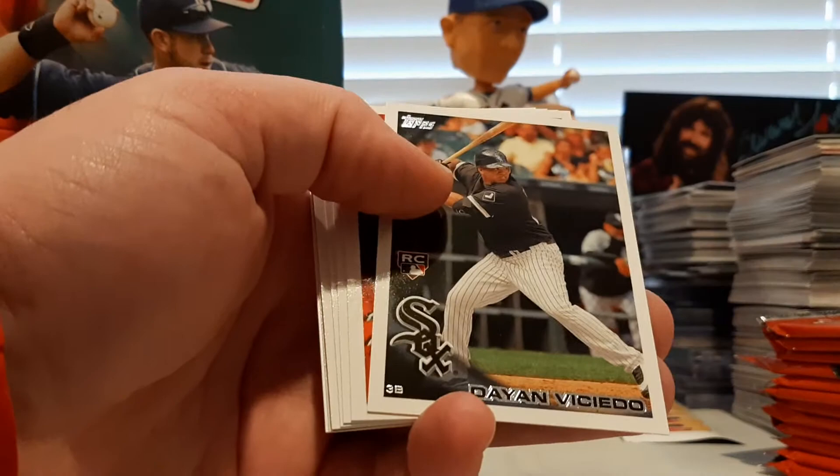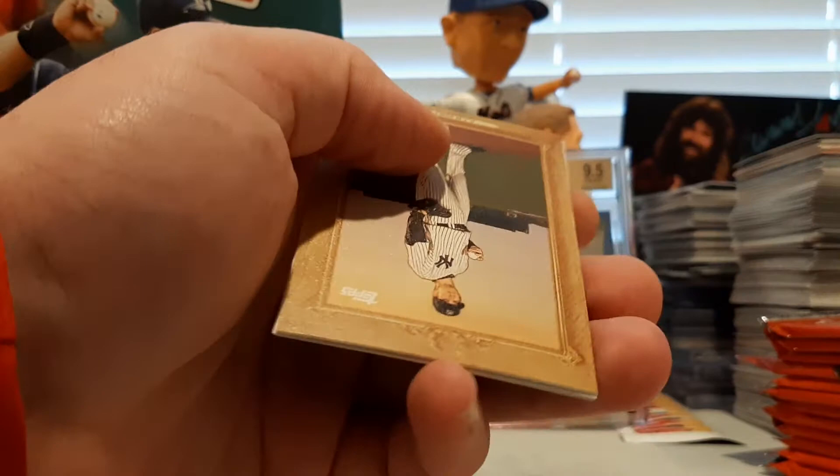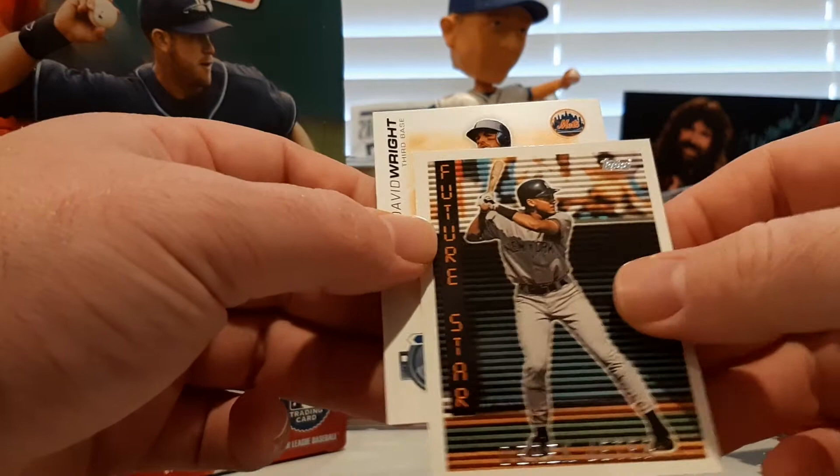Brian Wilson, Edwin Jackson, Diane Velazquez rookie card, John Buck, Hanley Ramirez, Ryan Braun, Andre Ethier. There's an AJ Burnett Turkey Red. A Derek Jeter Cards Your Mom Threw Out Future Stars, and David Wright is the Topps Tax.